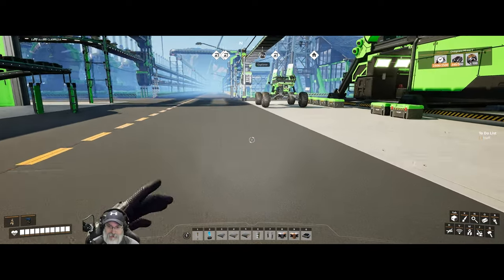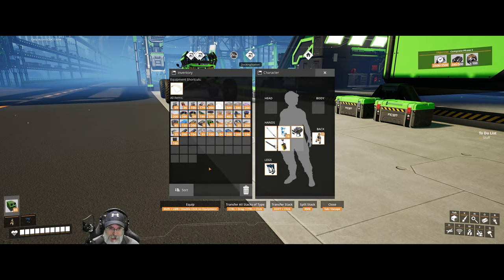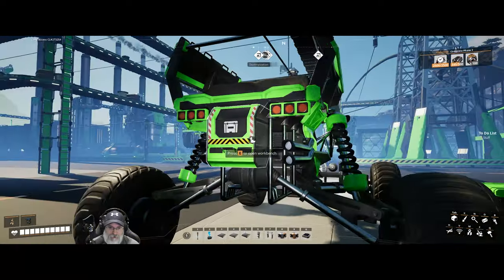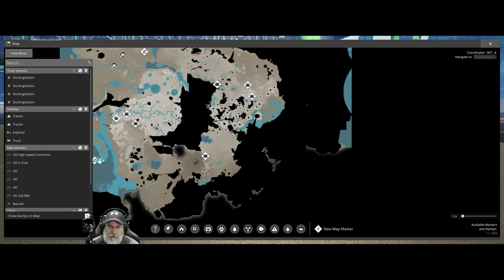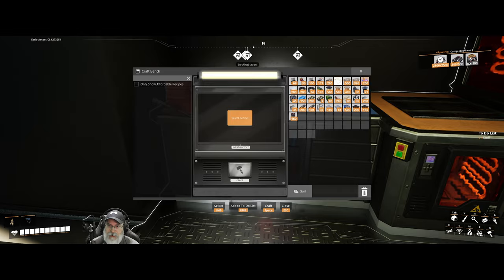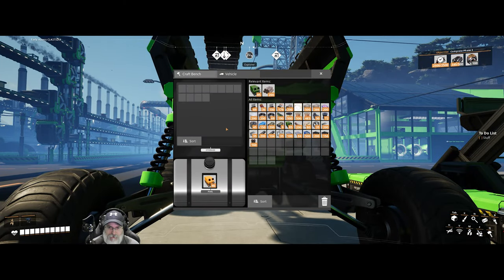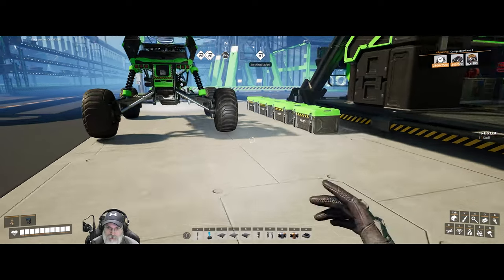Let's go do some exploring, have a little bit of fun. I wanted to make sure I've got all the stuff on me that I need. I suppose it would behoove us to take a little bit of everything, just because if we run into a hard drive, it might want something weird. If we look at the map, one of these drives out here needed a high-speed connector, and we still can't make that. That one needed a high-speed connector — we have to wait until a later tier.